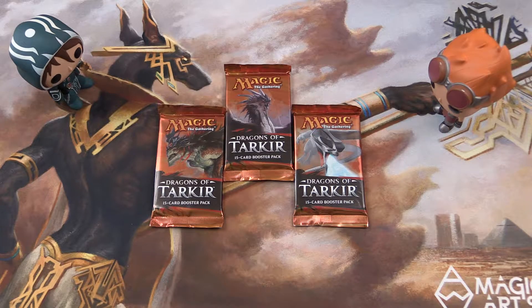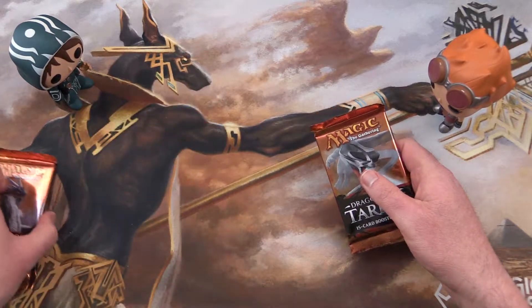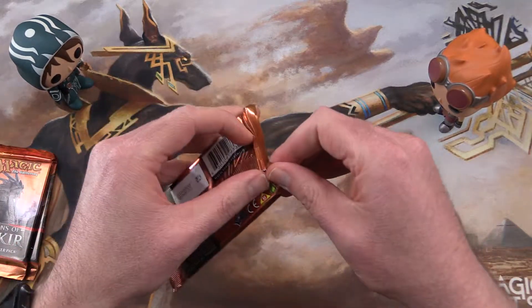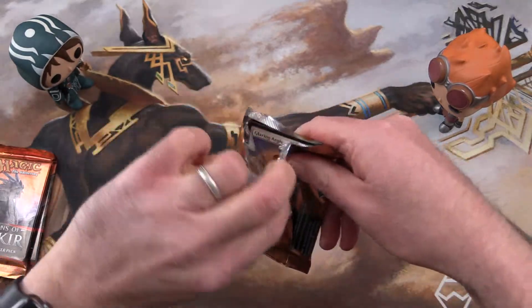Today on MTG Unpacked we have three packs of Dragons of Tarkir from the Tarkir block. So let's get cracking and see if we can have some good pulls today.